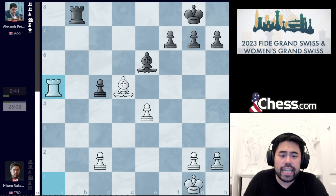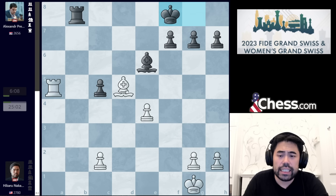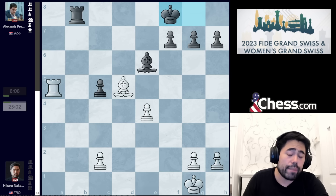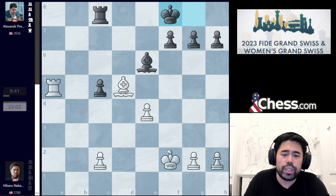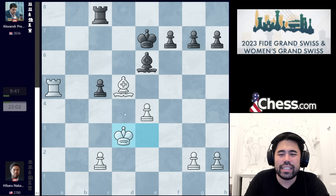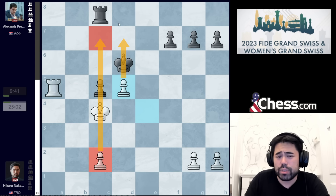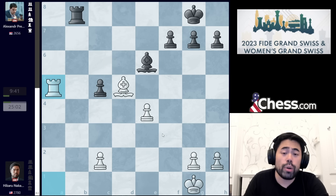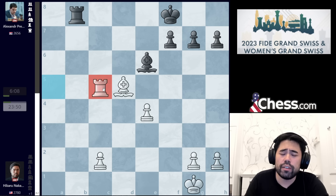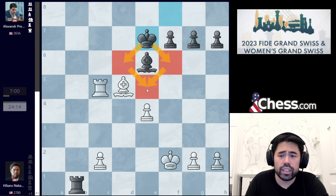Nonetheless, Predka plays bishop c5. I take, he takes, and now I go rook to a5, going after the pawn on c5. Here Predka plays king to f8, which I think is a great practical decision. Predka could have played rook to c8 to guard the pawn, but after king f2, king f8, king e3, king e7, king d3, king d6, king c4 — white has a little advantage because the rook is tied down guarding the pawn. If black ever trades, I can potentially get two connected pawns and it's really tricky to play. So when Predka plays king f8, it's a great move — what he wants to do is give up the pawn on c5, but activate his rook and bring his king into the center as quickly as possible.